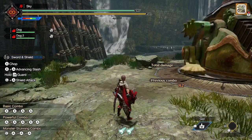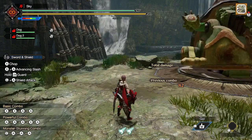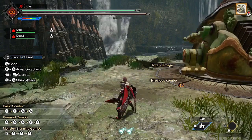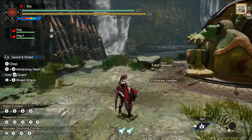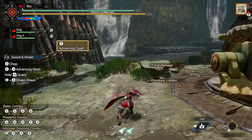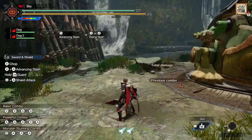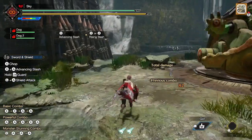Every weapon has three different ways to unsheath, the Sword and Shield being no exception. Press X while the left stick is neutral to simply unsheath, which is really not that useful. Press X while holding a direction on the left stick to perform either Advancing Slash or Sliding Slash as a draw attack. However, as I mentioned before, neither attack is really that great, since both effectively cost 2 sharpness for mediocre damage.